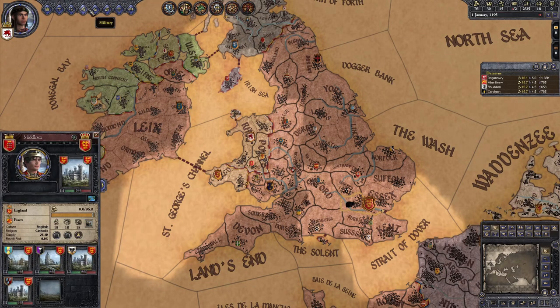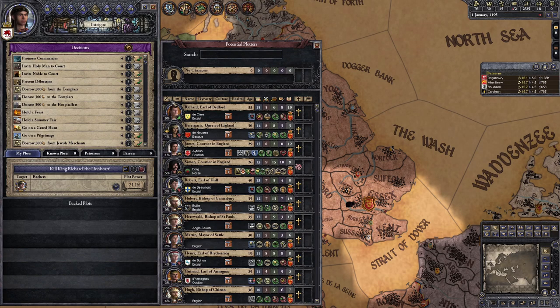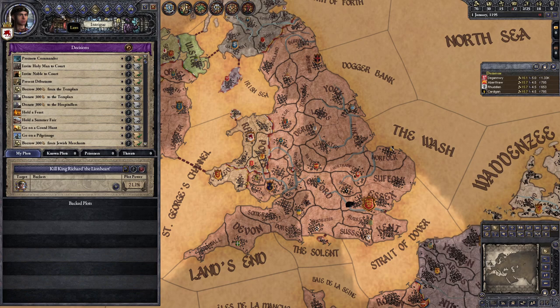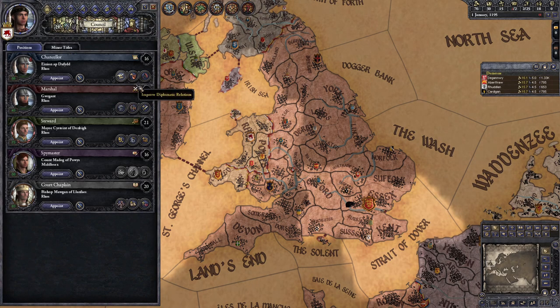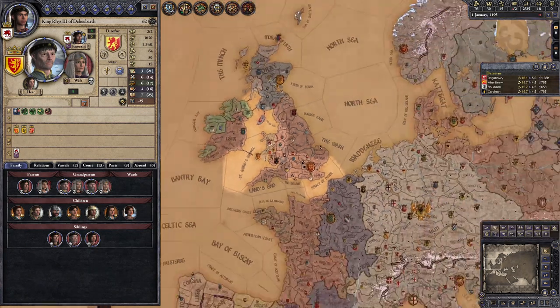Step two: plot to kill Richard the Lionheart. Despite being a veteran crusader and masterful general, the king of England is hated by his vassals at the start of the challenge because he owns far too much land personally. So you'll have no problems creating a conspiracy to bring a quick end to his life. When he dies, the throne will pass to an underage child, which is exactly what we need.